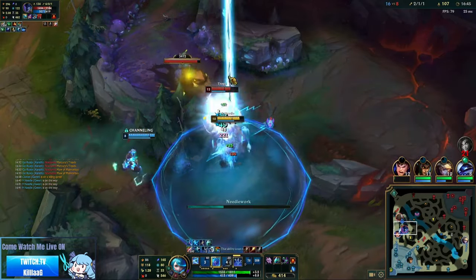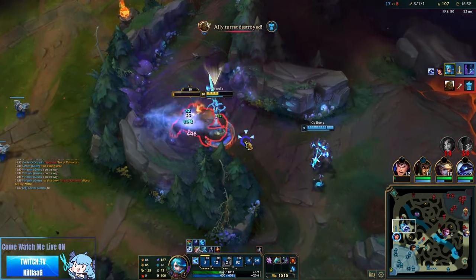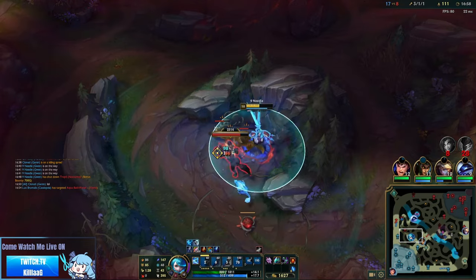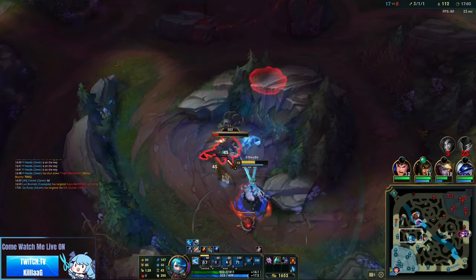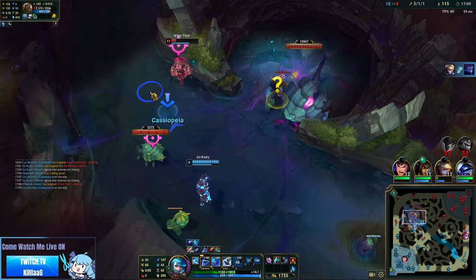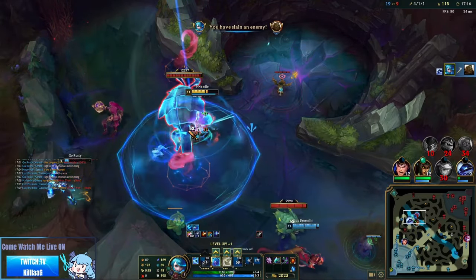Ganking on Gwen will revolve around your laner's CC in combination with your Ghost and ultimate. This makes Ionian Boots an alternate option if you are alright with skipping Sorcerer's Shoes — this gives Ghost more uptime as well as ability haste for your spells. Another option I've been testing is Approach Velocity over Cosmic Insight to give you more consistency on sticking to opponents when your Ghost is on cooldown. I've only tried it for about 10 to 12 games so I can't say if it's better or not, but it's really fun.